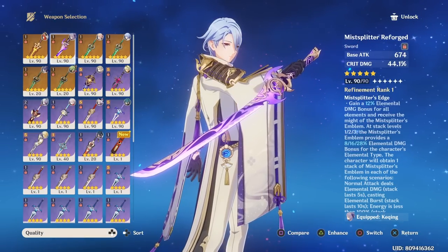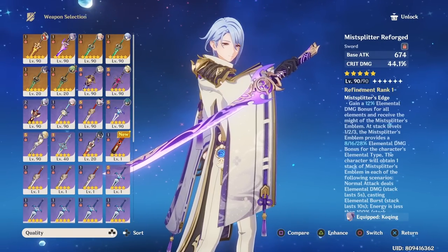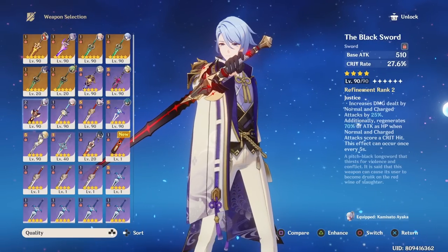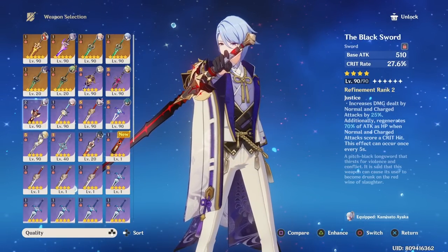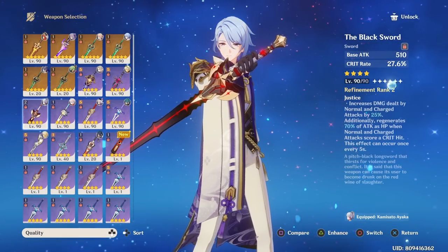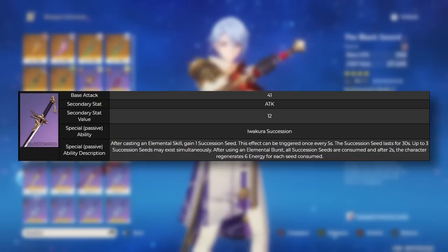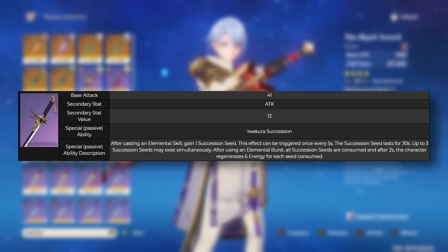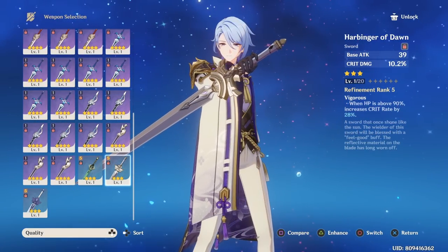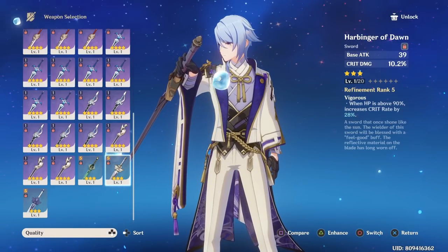The Mistsplitter Reforged still has a very strong base stat with lots of Crit DMG for Ayato, though Ayato may struggle to consistently get full stacks from its passive. If you have this weapon to spare, Ayato can absolutely use it well. For four-star options, the Black Sword is one of the top picks as Ayato can utilize all of its passive and it provides Crit Rate. For free-to-play, the Amenoma Kageuchi gives decent ATK and helps with energy generation. The Harbinger of Dawn is also an option if you're struggling to balance Crit Rate on your artifacts.